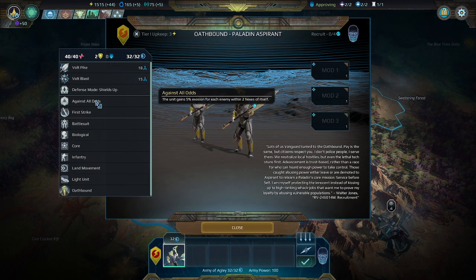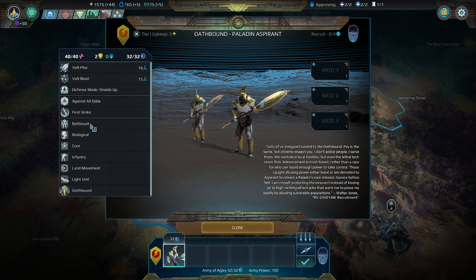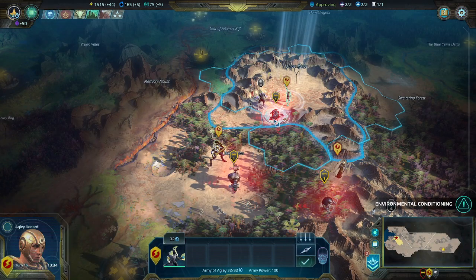Defense mode — Shields Up: this unit gains 5% evasion for each enemy within two hexes of itself. The Oathbound are built to fight multiple people; that's how they are trained. First strike: this unit's melee overwatch triggers before the target that triggers it acts, unless the unit is flanked. So they want to get surrounded, but they get some drawbacks when they do. They are a battle suit, but they are a biological core infantry land unit that is light.